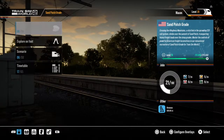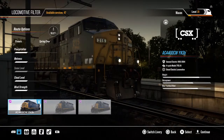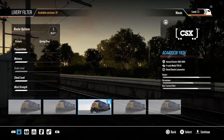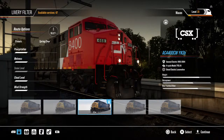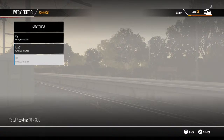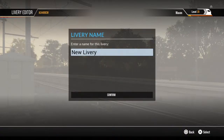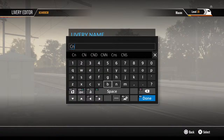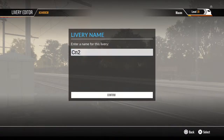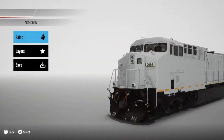Welcome to the live stream. I'll be showing you how to make this livery. Let's go ahead and get started — going down to Tools, Livery Editor, AC4400. Let's go ahead and create a new CN2. Alright, let's get started after I get things loaded up.